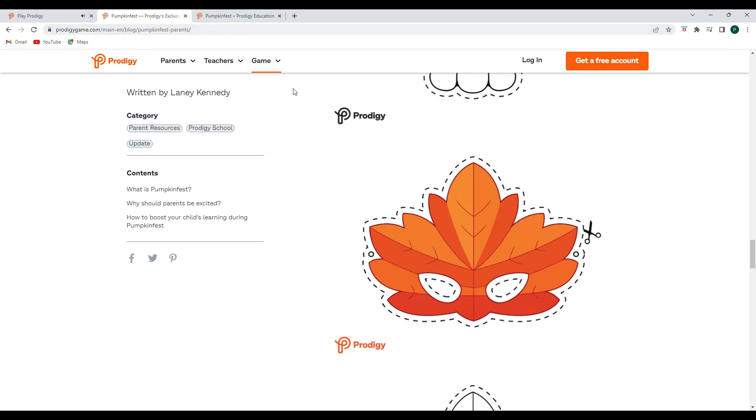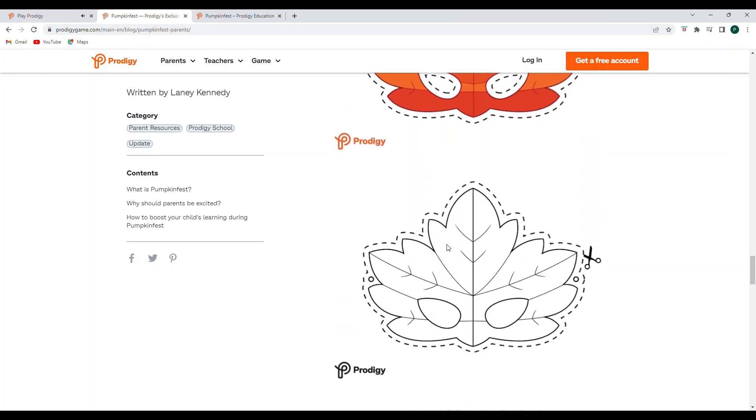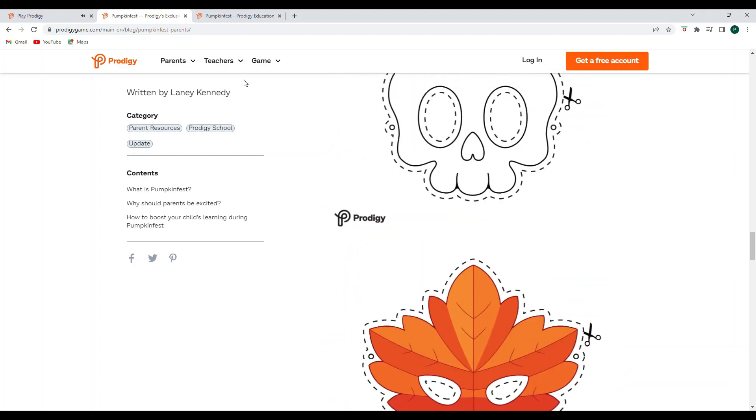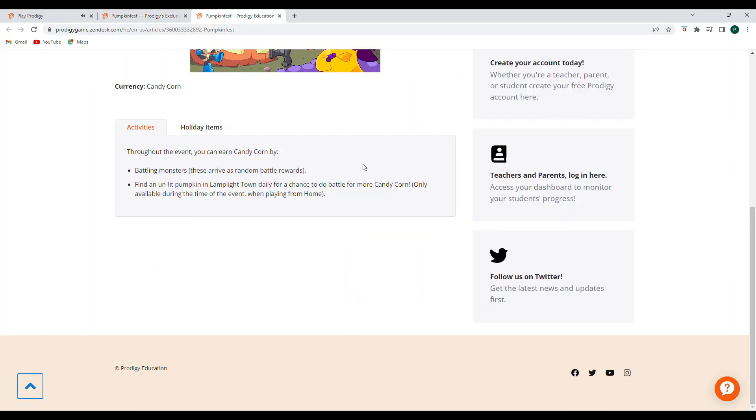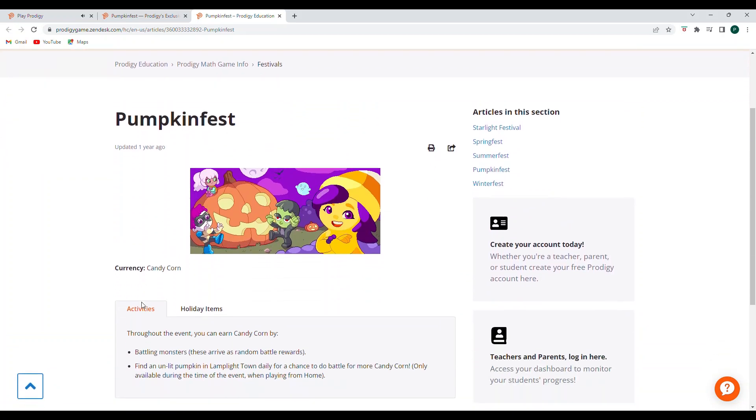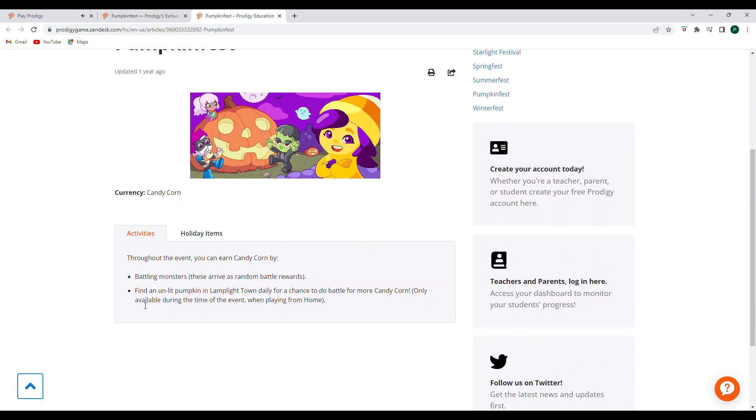It's prodigygame.com/pumpkinfest and it's for parents. Really, really cool stuff. So it's a great time to go ahead and get those math questions in. This page was updated one year ago, so since it was a little more current, I did want to show that as well. For last year, it was battling monsters and then finding an unlit pumpkin in Lamplight Town in order to battle for more candy corn.